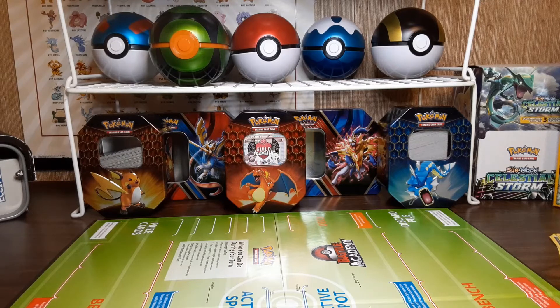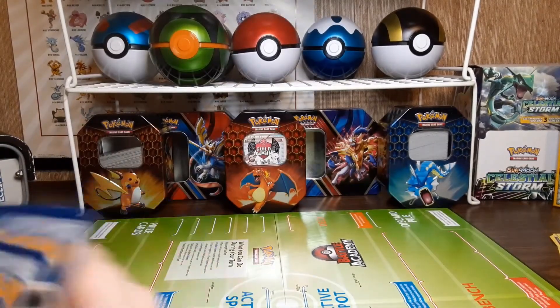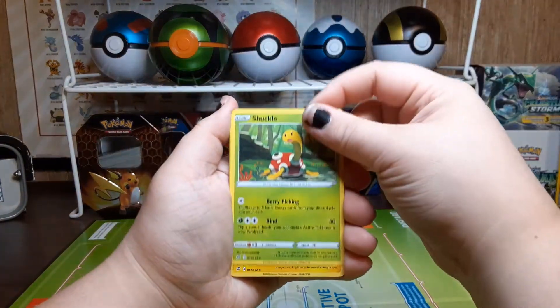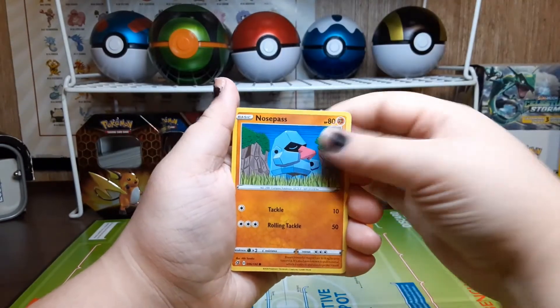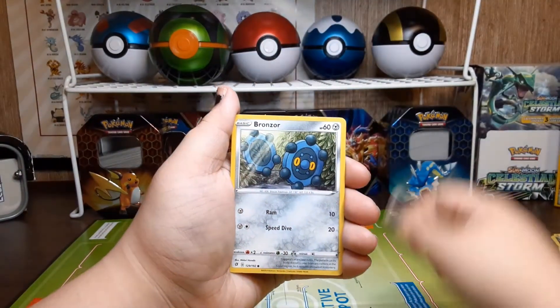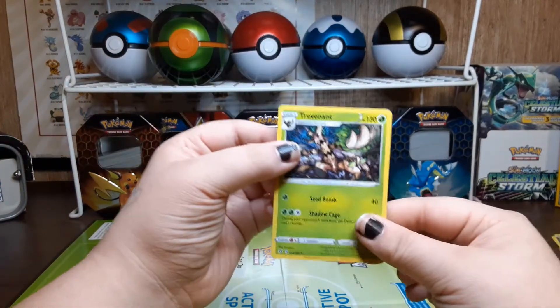We both have one pack left each. Let's see if we can have some last pack magic. Here's that code card. We have a steel energy, Shuckle, Luxio, Durant, Voltorb, Nosepass, Wingull, Phantump, Bronzor. Reverse hollow: Honedge. And the rare is a Trevenant.